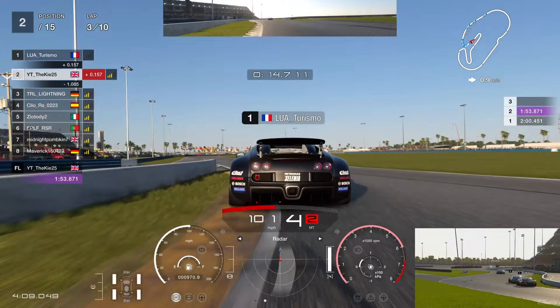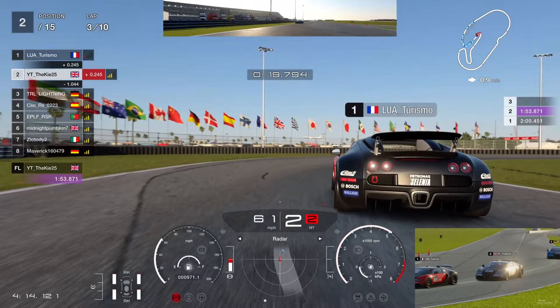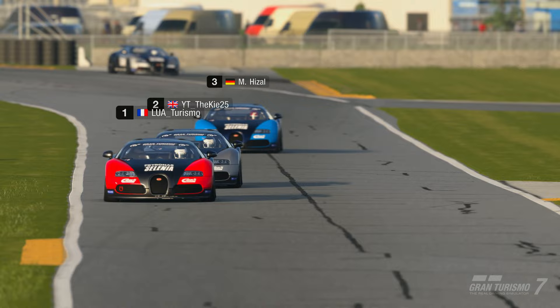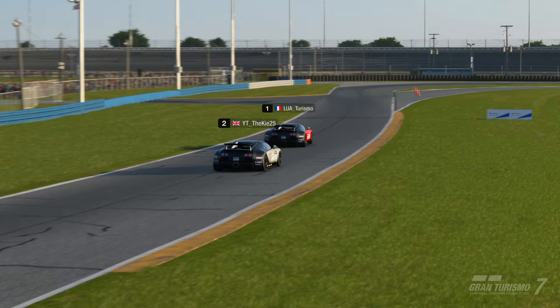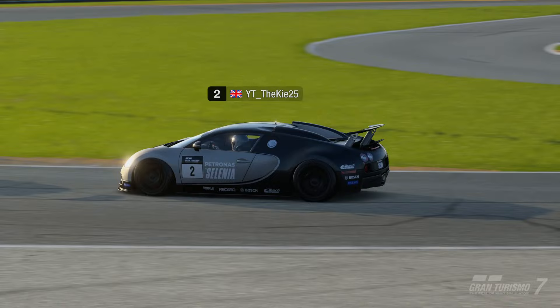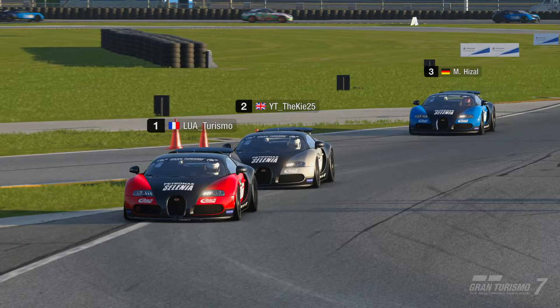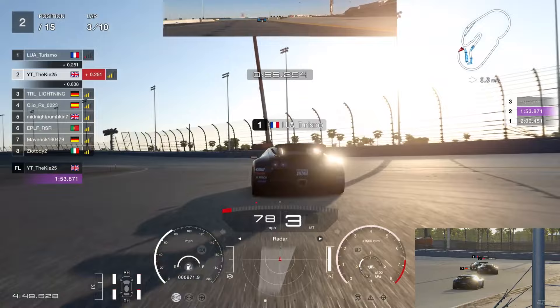Mick is just about hanging on at 1.1 seconds behind us, still within slipstream range - which is about 1.5 seconds, though you can pick it up slightly beyond that. Looking at the camera angle, the gap is massively developing between P3 and P4. The battle looks like it'll be between the three cars on screen. Gran Turismo looking amazing on these replay cameras - we're two tenths behind Turismo, Mick about eight tenths behind us.